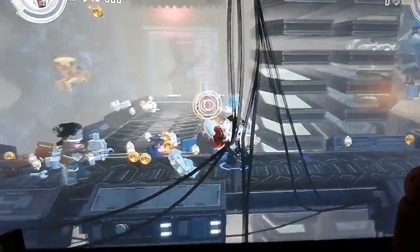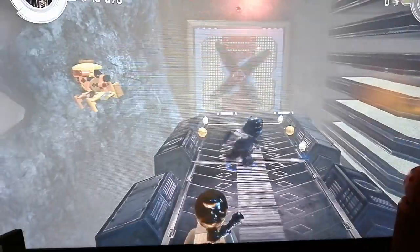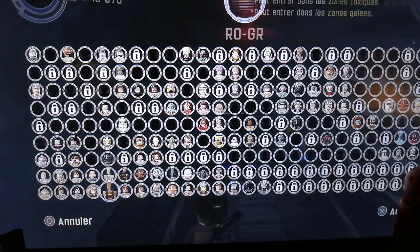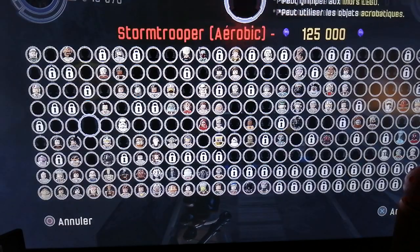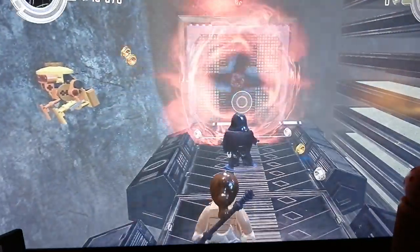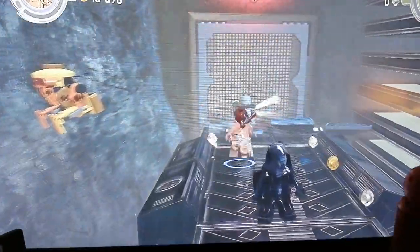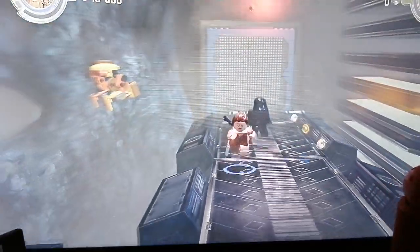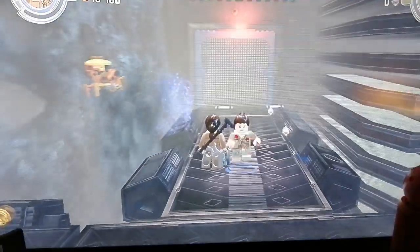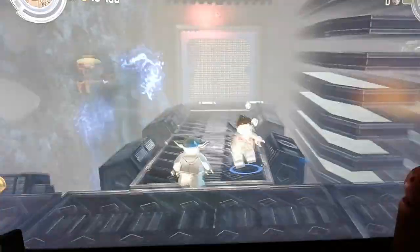Explode those two Stormtroopers and blast the last one. Alright, here we are in need of a dark side character. Well, we've got amazing Darth Vader, but I don't want to use him. I'd rather go down here and use - actually no, I used her last time. I'm going to use Kylo Ren, or as he was known before becoming super evil and twisted: Ben Solo, son of Leia Organa Skywalker and Han Solo.